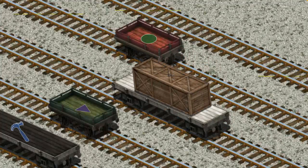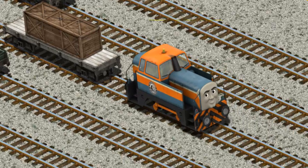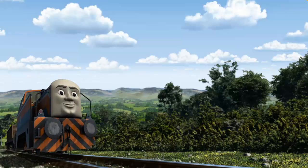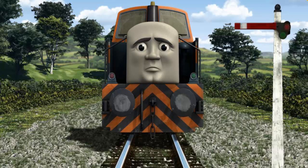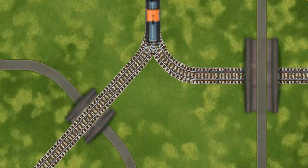That's it! Den went through the countryside. Suddenly, Den had to stop because of a broken signal. He would have to go another way. Help Den find the track that goes over the shortest bridge.